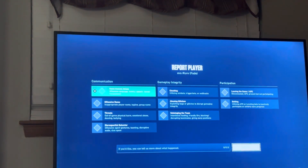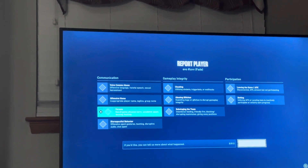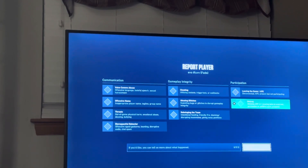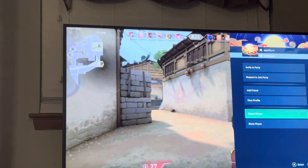There are a lot of different report options: voice comms abuse, offensive name, threats, disrespectful behavior, cheating, glitches, sabotaging the team, leaving the game AFK, baiting, and abiding as well. You can also describe more about what happened, which I would recommend.